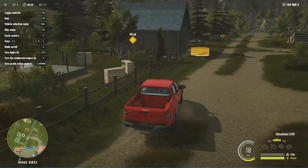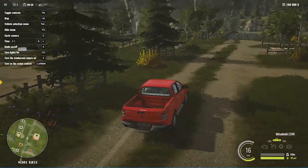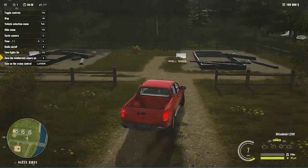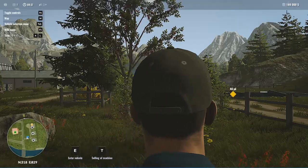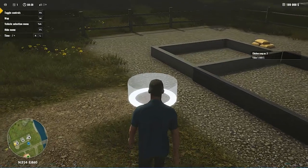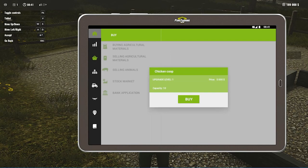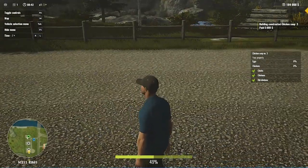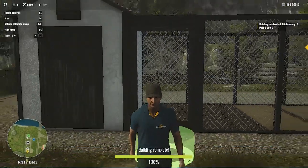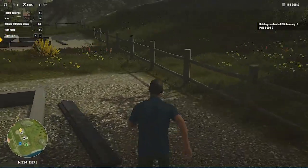You can also construct some buildings or chicken coops and purchase some chickens. The best thing about chickens and rabbits is that they really don't need any kind of food - they feed by themselves, so you don't have to worry about feeding your rabbits and chickens. You will get a nice handsome amount of money when you sell your animals or the eggs.